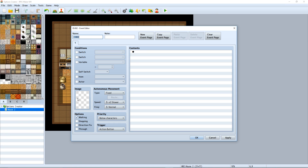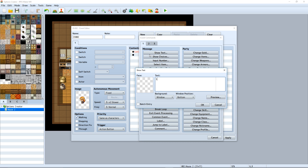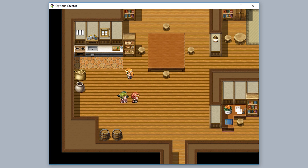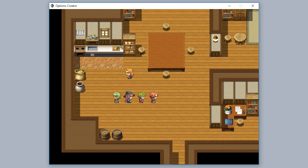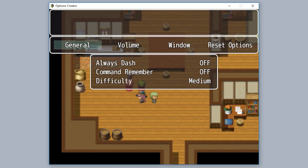We'll close that off and make a quick event so we know switch 4 is turned on. We'll have this NPC toggle it — control switches, switch 4 is now on. Now we're in the game, and if we look at the options menu right now, the Difficulty option isn't there yet. Let's talk to this person to turn switch 4 on.